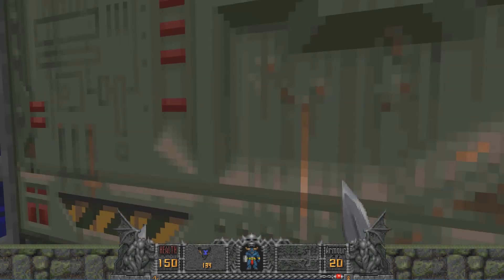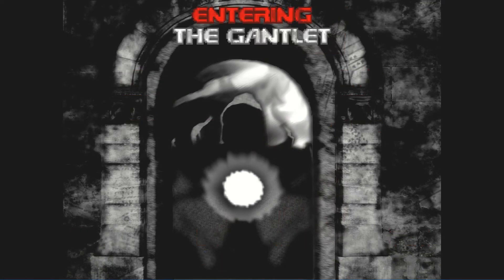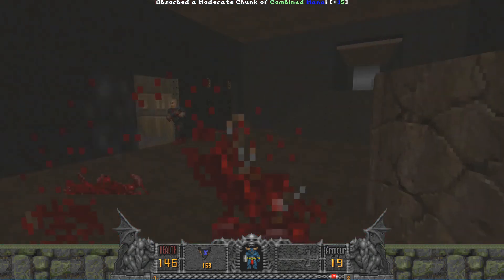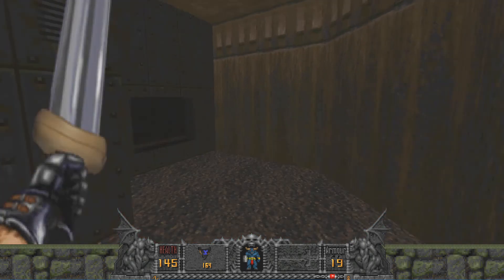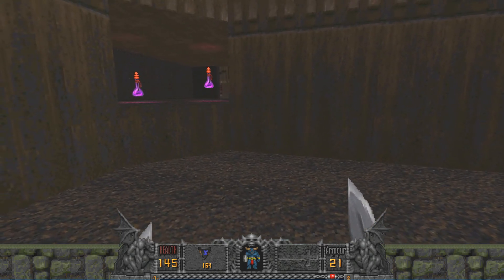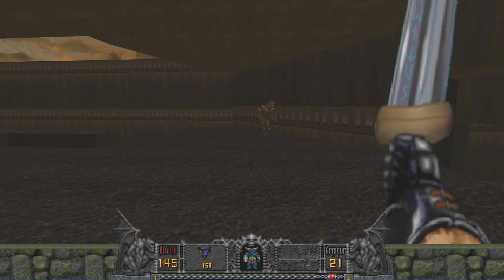I need to pay attention to what mana pickups look like. It's definitely different from Hexen — with Hexen there are two types of mana: blue mana and green mana. Your second weapon uses blue mana, the third uses green mana, and the fourth — your character's ultimate weapon — uses both. What I like about the fighter is that even after his mana is depleted, he can still use Quietus as a regular sword; he just won't be able to launch deadly fireballs out of it.